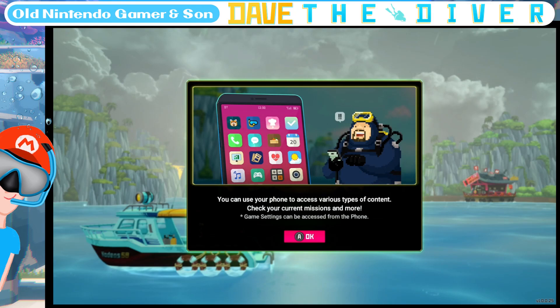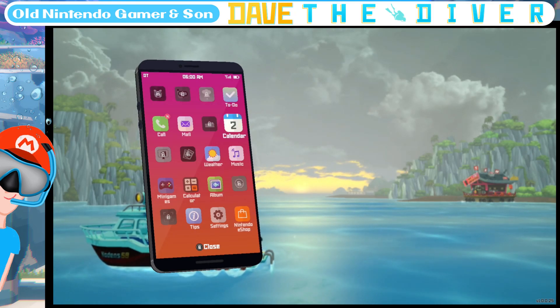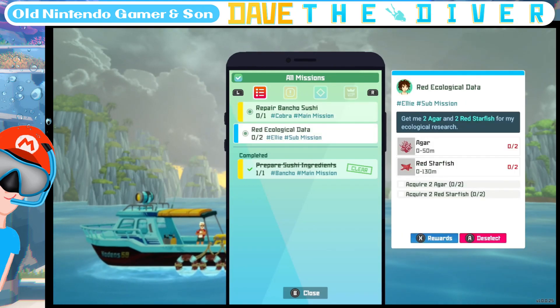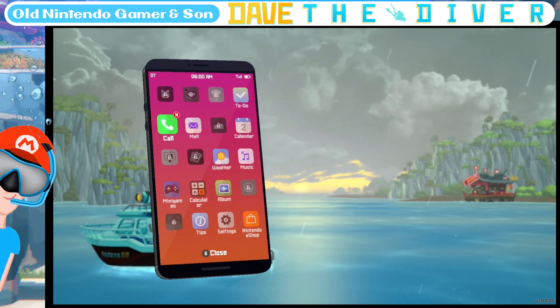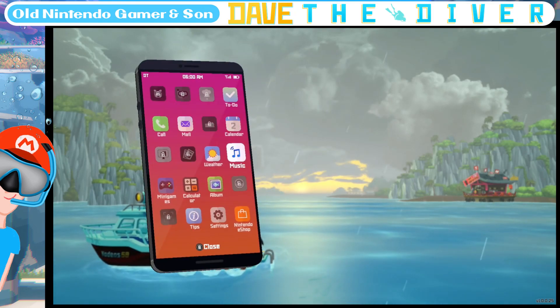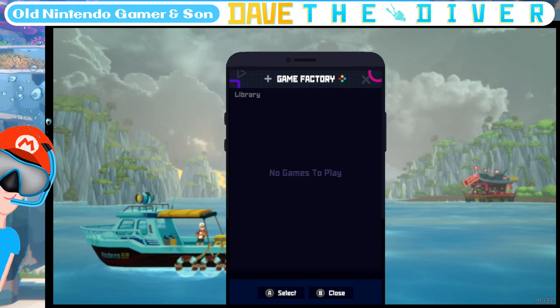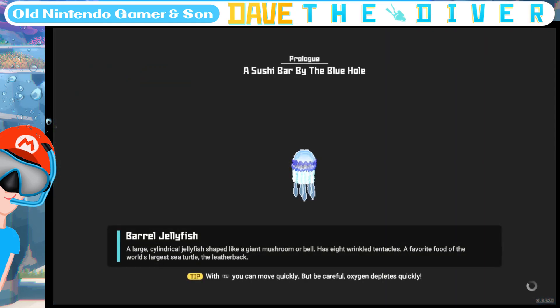New content — smartphone. You can use your smartphone to access various types of content, check your current missions, and more. If I press plus, it's my phone. Things are locked off. Things to do: repair Bancho Sushi, red ecological data — I need agar and red starfish — and prepare sushi ingredients. I got mail: a 10% discount. Calendar, weather, mini games — no games to play, maybe they get added later. Let's do another dive then and see what we can get.